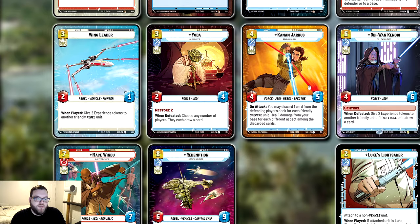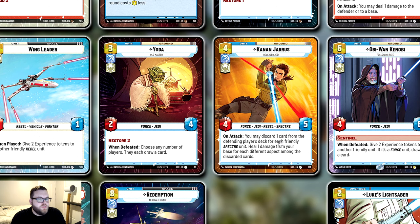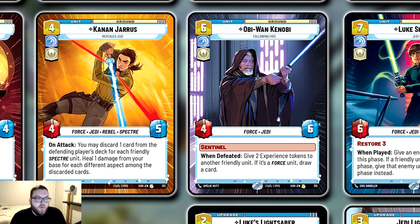Kanan Jarrus is another force unit. You're not running too many other Spectre units — just Sabine Wren — so the Spectre synergy won't pop up too often, but there are games where it's healed me for one or two. The main reason he's in the deck is he's a very well-statted card — five cost for four power — and he's a force unit. When he attacks, he discards a card from the defending player's deck, and each friendly Spectre unit counts himself, so you're discarding one or two cards off the top of their deck.